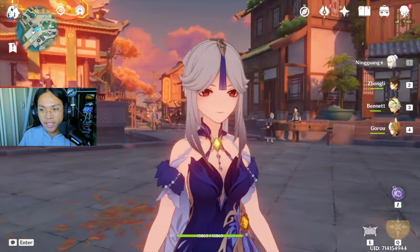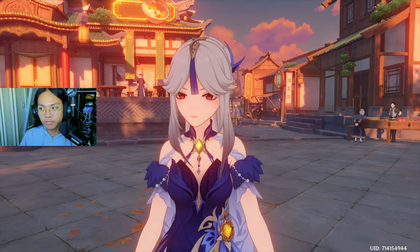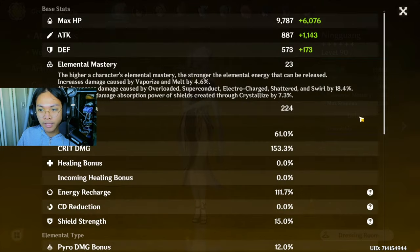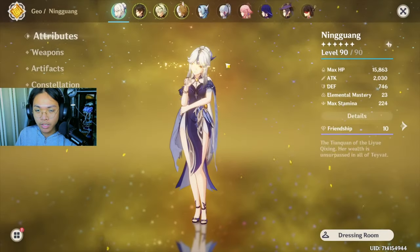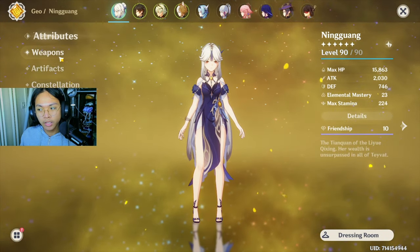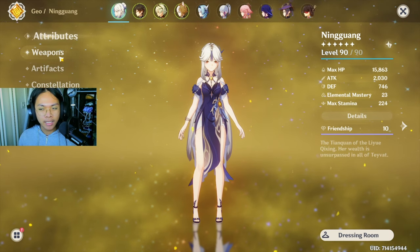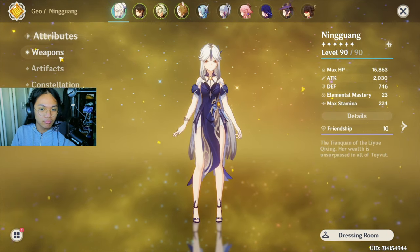My Ningguang is my most well-built character. Let me show you my stats. I have 2K attack, 60% crit rate, and 153% crit damage. I feel like that's a good ratio. I could get a little more crit rate and crit damage, but given the artifacts and weapon that I have, this is the best that I could have done.